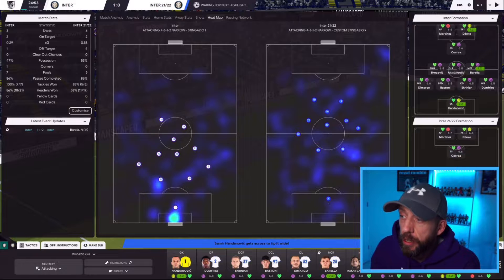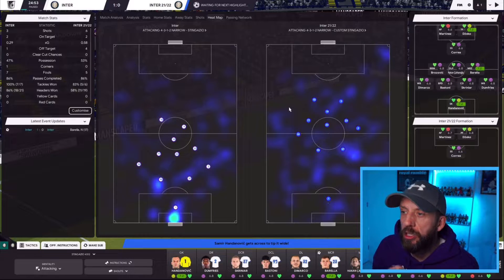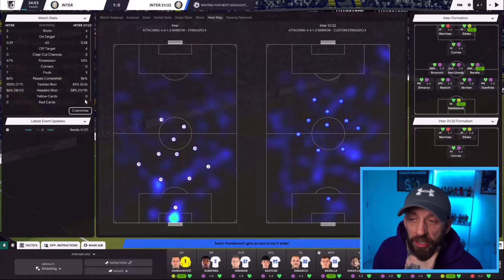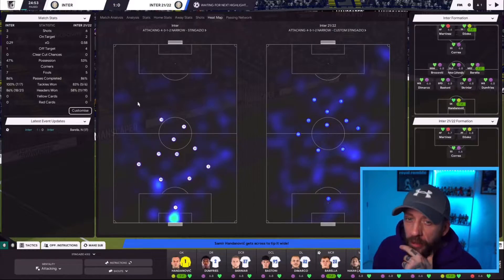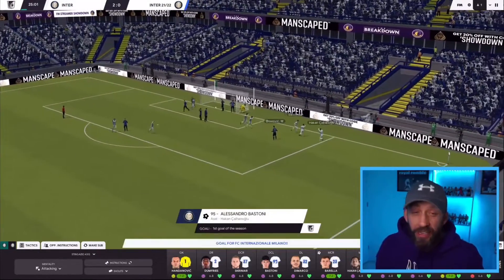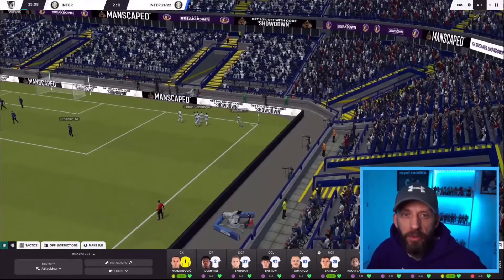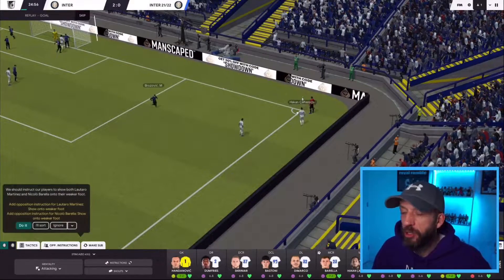Stinger Zeo are the home team, but the press from Zeo Remix has pushed them back and they're basically playing on the counter-attack. Looking at the stats, it's pretty much 50-50 but the Remix boys have had more shots, cranking up the pressure. Corner danger — Hakan takes it and it's a second for Zeo: Bastoni puts it in. They're playing more on the counter here. 2-0.